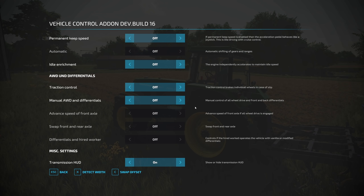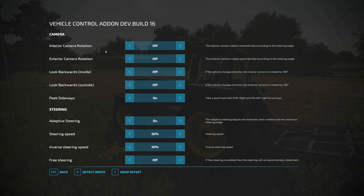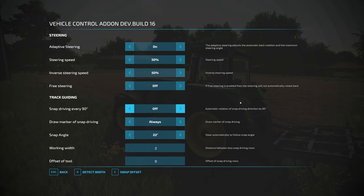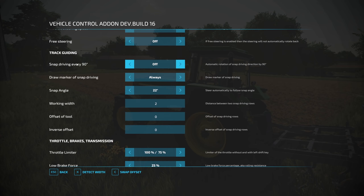This is still in beta, but here's the Vehicle Control Add-on menu — you bring it up by hitting Ctrl+C. Default settings and all controls can be adjusted to your liking. There's a side panel if you have a controller. Options include camera rotation — which is handy, letting your camera change depending on steering angles inside and outside the cab — a peek option, and adaptive steering options.